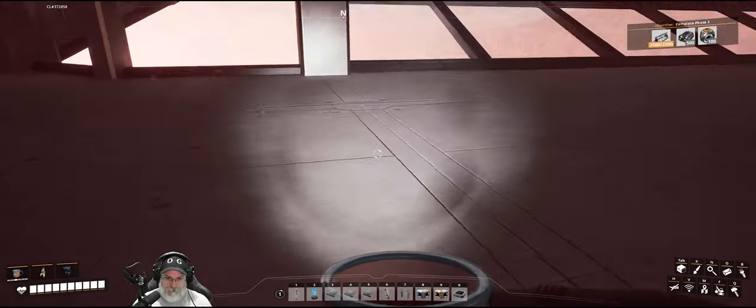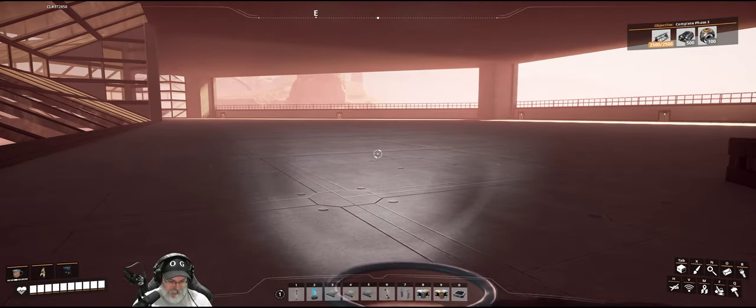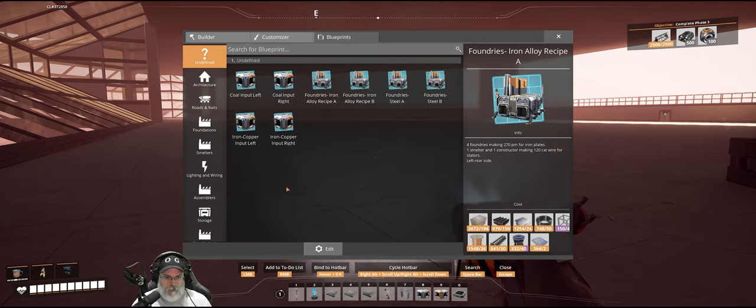So what we're going to do is come over to this corner right here, because this is where we're going to start the next set of blueprints. We're going to go into blueprints, then into smelters.